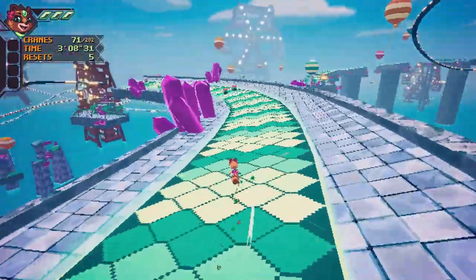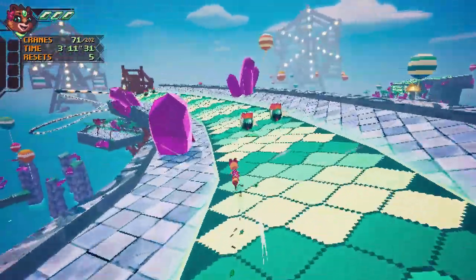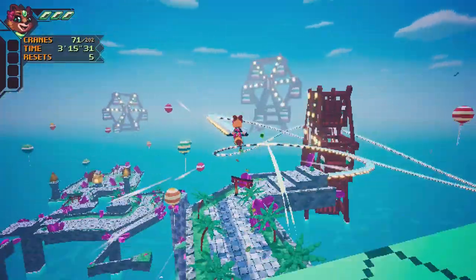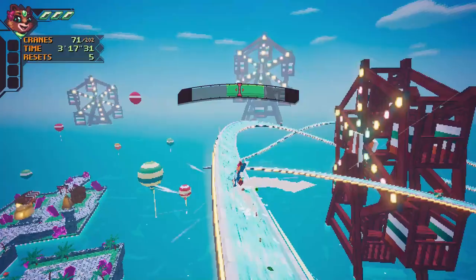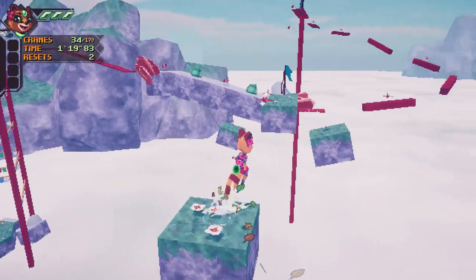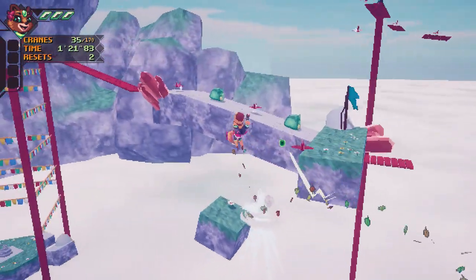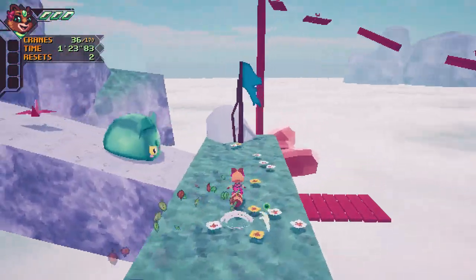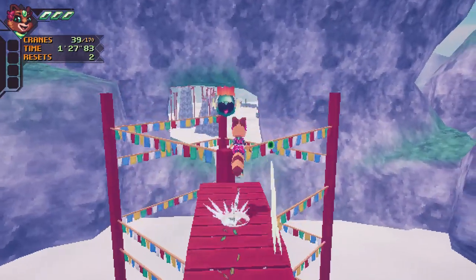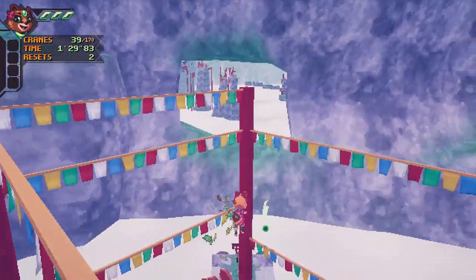The game packs a few nice options: outside of the presets we can use alternate controls, turn off auto-run, and change the input and speed of the camera. For replayability alongside the extra characters, the game packs a whole host of collectibles in the form of cranes — levels frequently contain over 100 to find and one packed over 500.